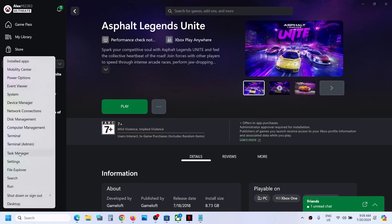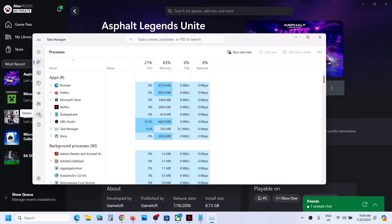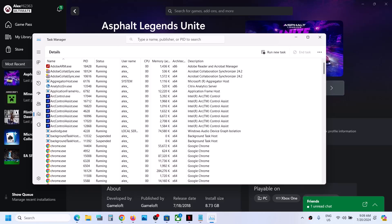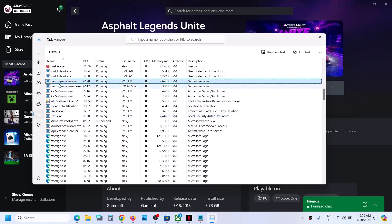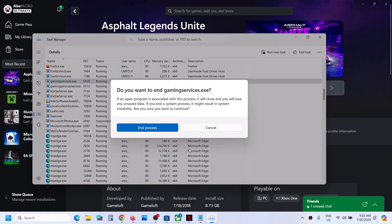In Task Manager, go to the Details tab. In Windows 11, on the left-hand side, you can see the Details tab which has three horizontal lines. In Windows 10, you will find the Details tab on the top. Now in the Details tab, find gaming services.exe.